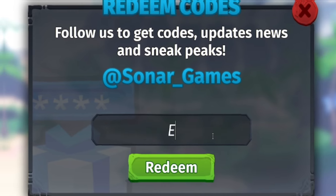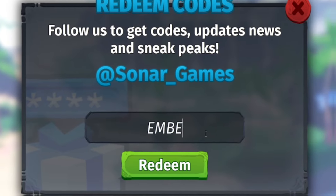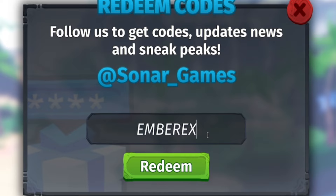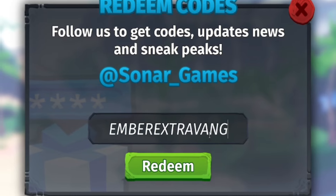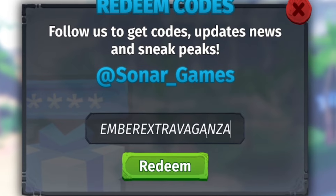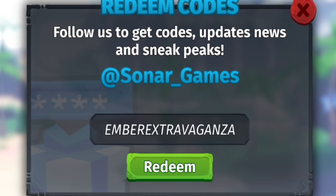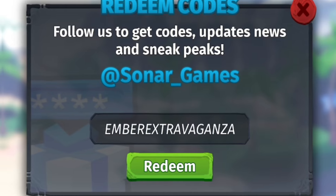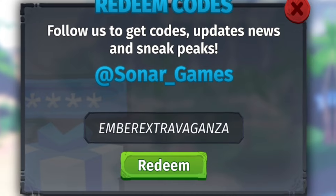The first campfire code is 'campfirecampout' — redeem that for a small cat plushie. The second campfire code is 'emberextravaganza' — E-M-B-E-R-E-X-T-R-A-V-A-G-A-N-Z-A — if you haven't already redeemed that, it should give you an ember spirit plushie, which is pretty cool.